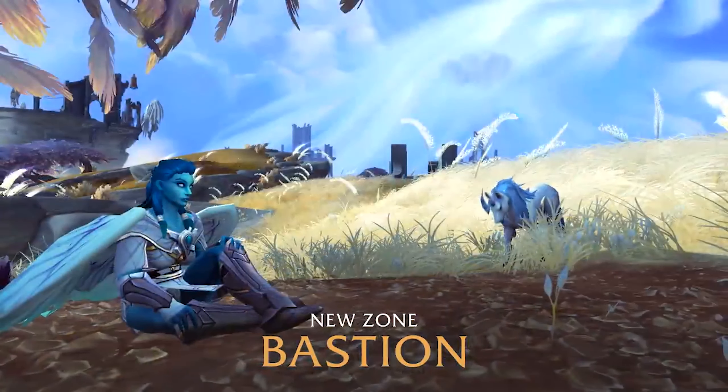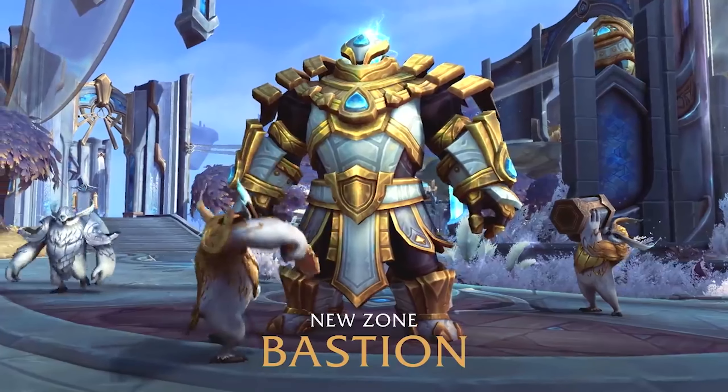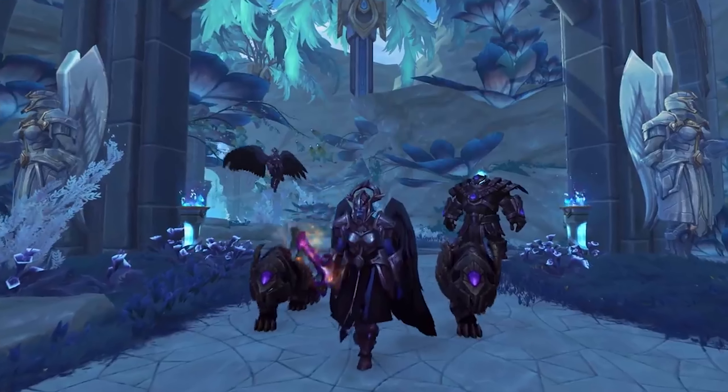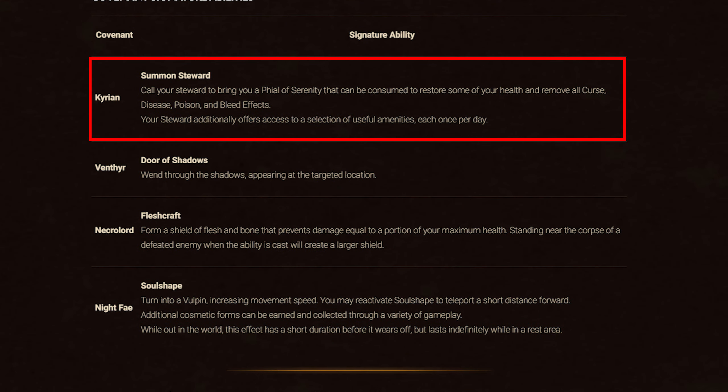Kyrians — the denizens of Bastion, these angelic beings embrace humility and service to their order. Allying with the Kyrians, you will gain the ability Summon Steward, which allows you to call your Steward to bring you a Phial of Serenity that can be consumed to restore some of your health and remove all Curse, Disease, Poison, and Bleed effects. Your Steward additionally offers access to a selection of useful amenities, each of which once per day.